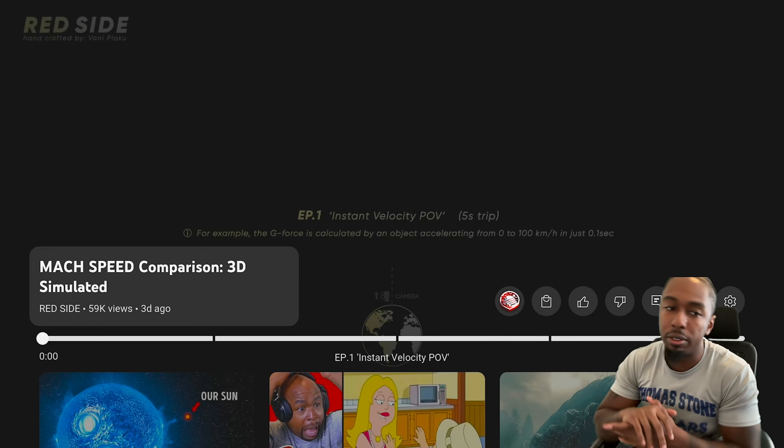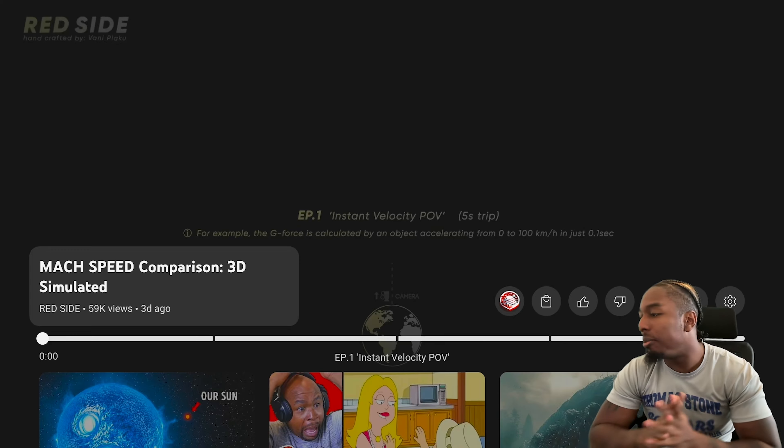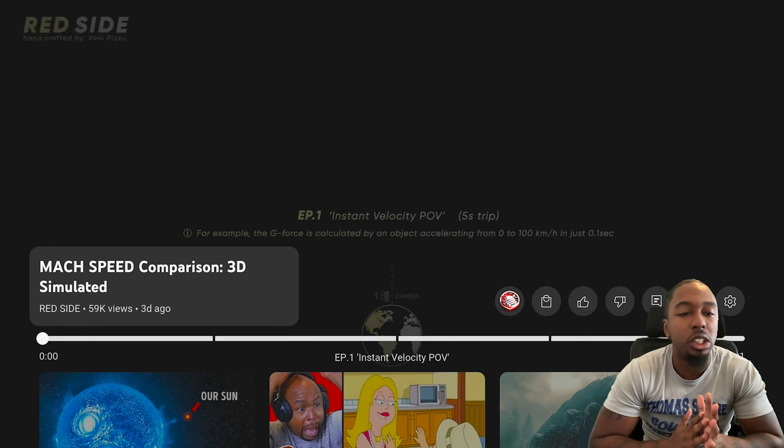Big vibes, stay blessed. This is the boy Black Finesse. We're here to see Redside — I don't miss him, I can't miss none of his videos, gotta watch every one of them. So this one's called Mach Speed Comparison 3D Simulation.